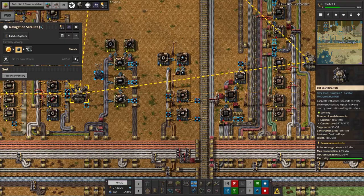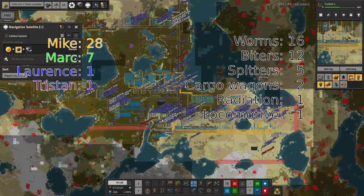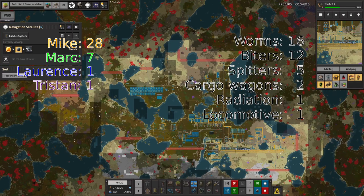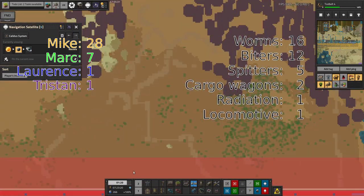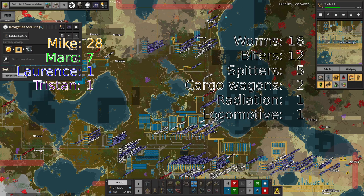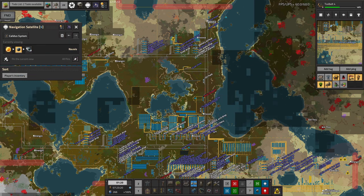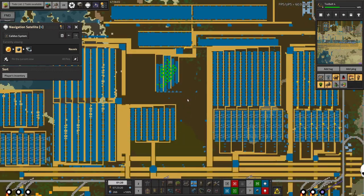This last stream was surprisingly safe — we didn't have a single death the entire run. That's partly because we now have artillery to clean out areas, massive laser walls to keep biters out, and Mike was concentrating on building up heat shielding and steel rather than going out and starting fights. Well done to everyone. Next time there's quite a lot to be done, and I'm going to be trying to encourage Mike to...